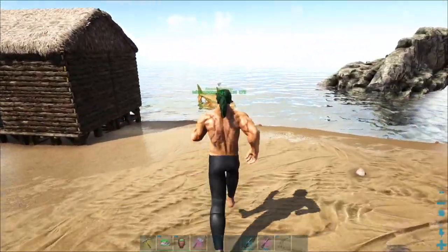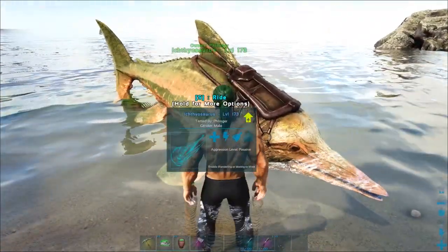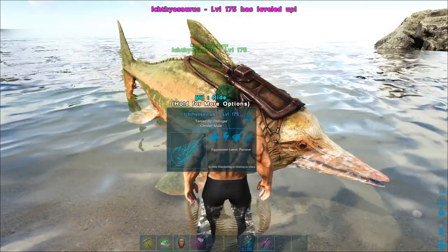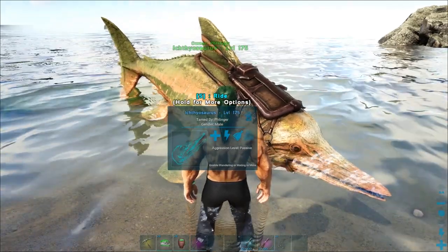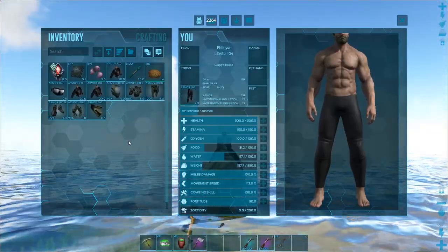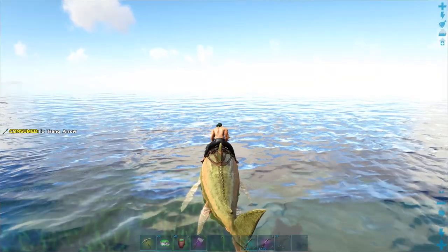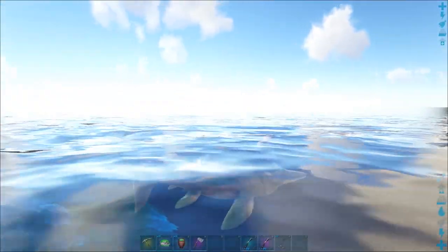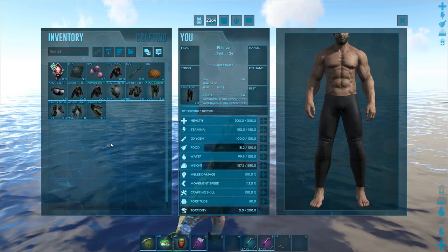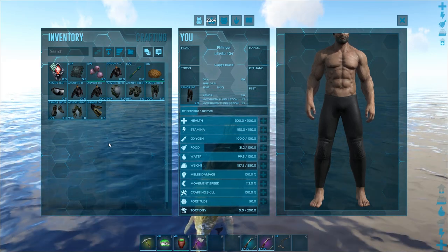My preferred dino for taming angler fish is using an ichthyornis — that's what we're gonna be using today. These guys are actually pretty fast, which is why I'd recommend using them, and you can use a weapon on their back, which is pretty cool. My other preferred dino would probably be a baryonyx. The baryonyx moves a lot slower, but you're able to use your crossbow on its back, and baryonyx can take a hit — you could face-tank a mosa with those things. They're pretty impressive.